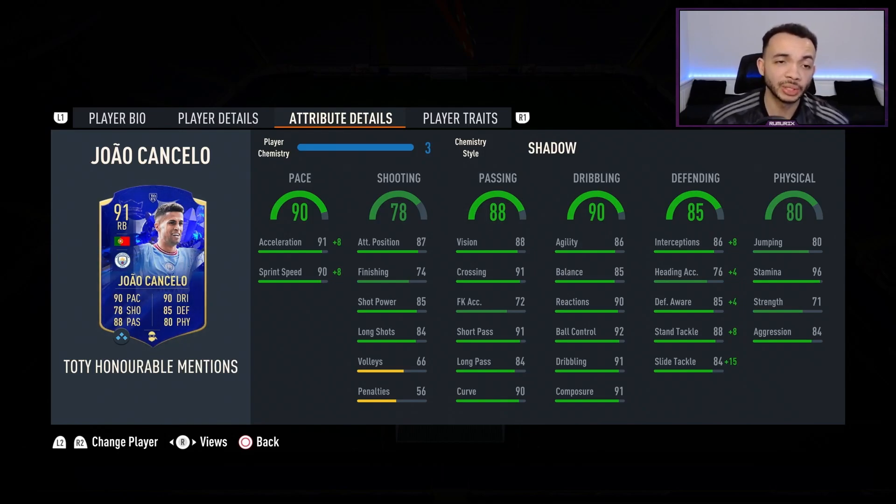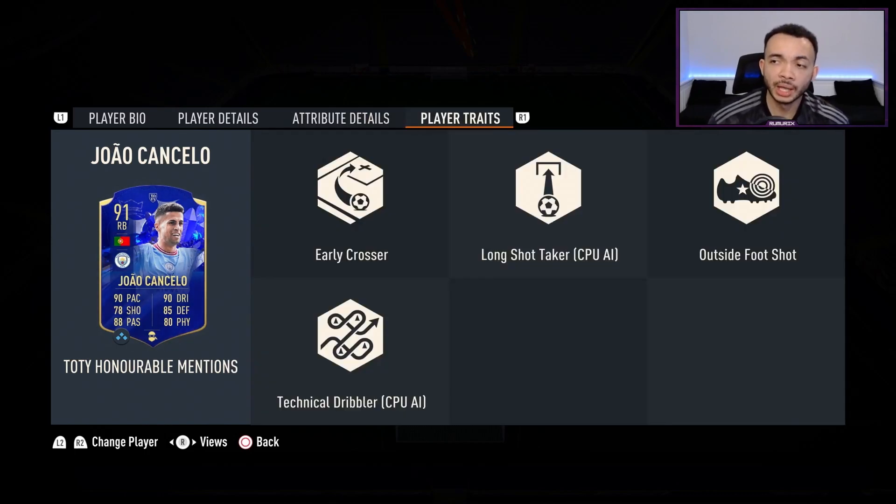His defending with the shadow is boosted: interceptions up to 94, heading up to 80, defensive awareness up to 89, standing tackle at 96, sliding tackle up to 99. Physical stats: jumping 80, stamina 96 — should last all of the game. Strength 71, a little bit low; he might want to boost that with an anchor, but I wanted to boost his pace more with the shadow. Aggression 84, that is good. He's got early crosser, long shot taker, outside foot shot, and technical dribbler traits.